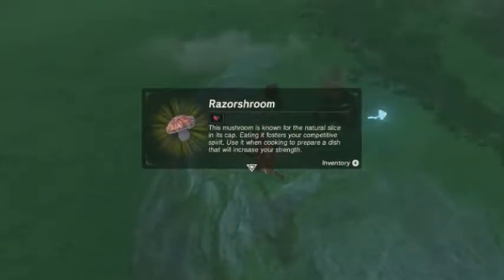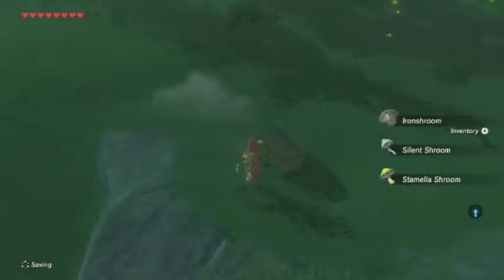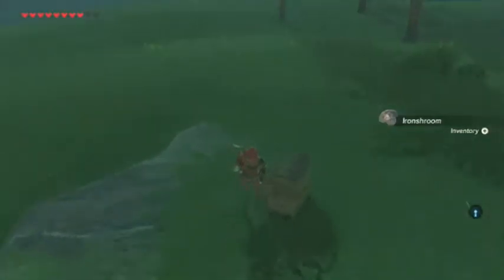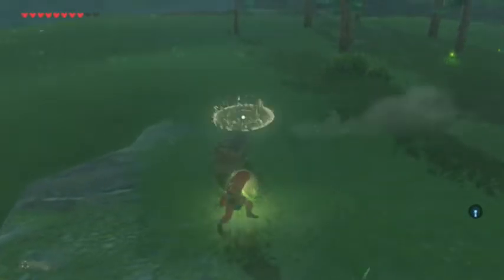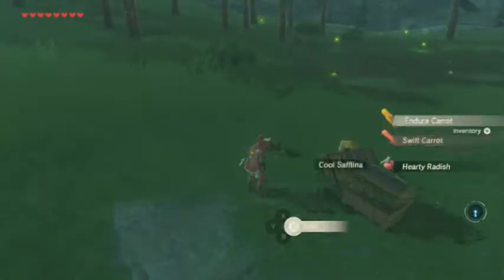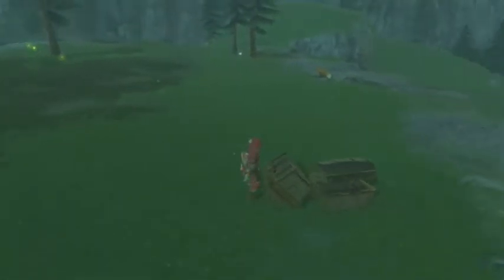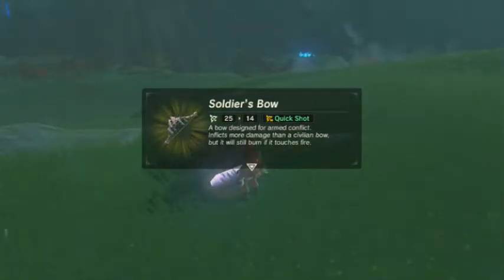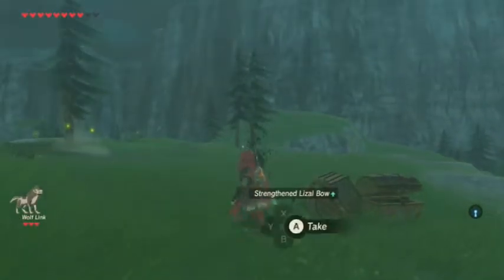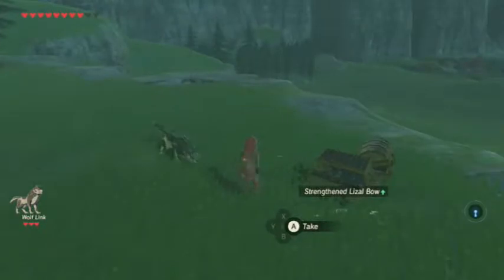A razor shroom increases strength - razor shroom, iron shroom. From the Chic amiibo we got the Shield of the Mind's Eye with durability up, that's not terrible. From the Zelda amiibo, another chest with a bunch of food. Also a soldier's bow with quick shot that does more damage than a civilian's bow. Hey guys and gals, I'm Pal and welcome back to The Legend of Zelda: Breath of the Wild.